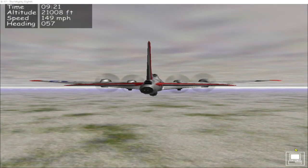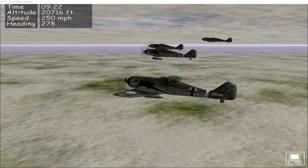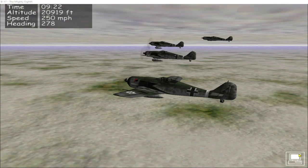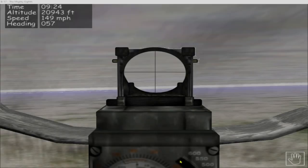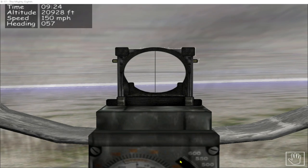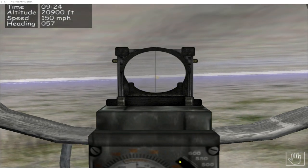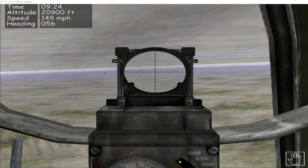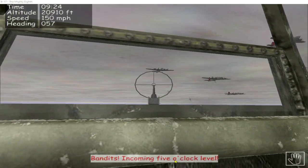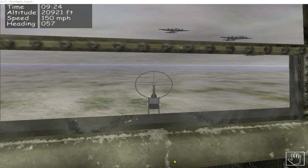We're in the Luftwaffe patrol zone and we do have bandits inbound — a formation of four FW 190s, co-altitude and fairly close. The 190s are coming straight for us, so it's into the gun turret to defend the plane. Our escort fighters have also engaged.